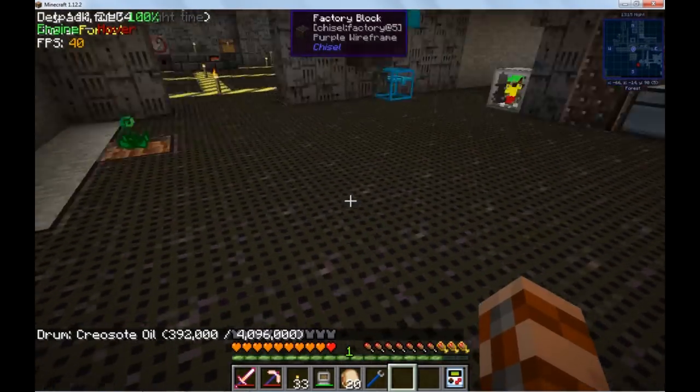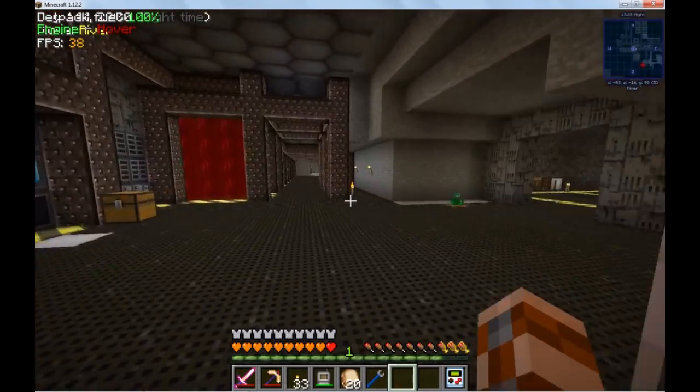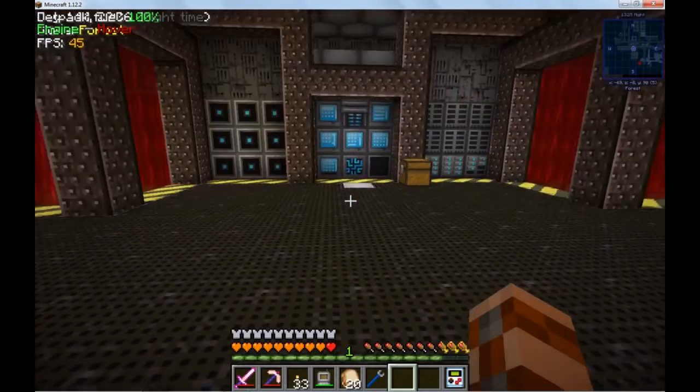We can produce another storage pretty quickly, especially if we're duplicating the Soul Sand with the EMC, and we just have the Wither Skeleton Head Farm be our bottleneck, because that thing's producing a lot of heads really quickly. So that's cool.